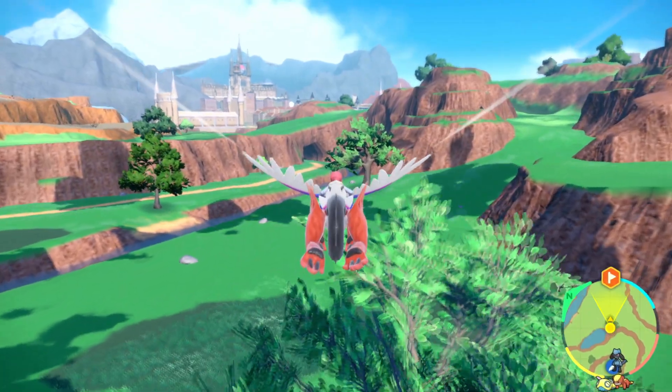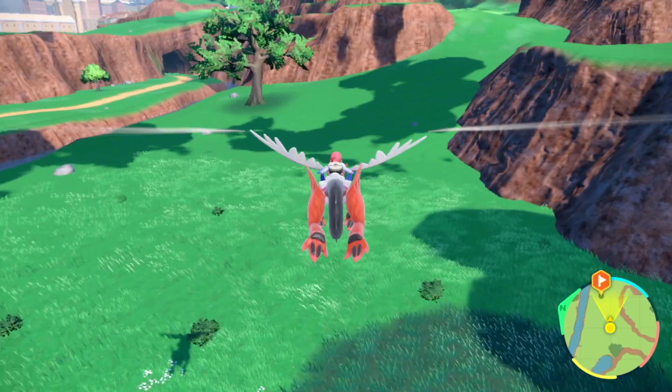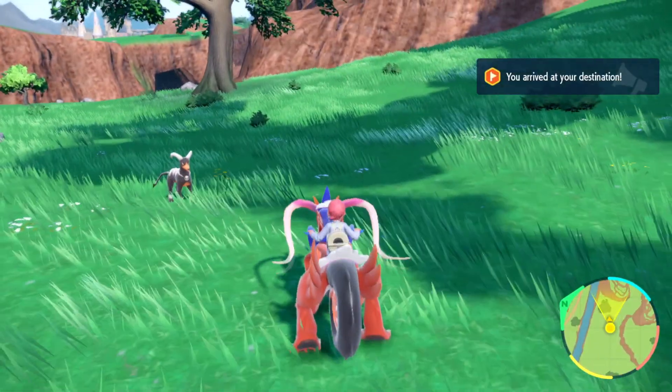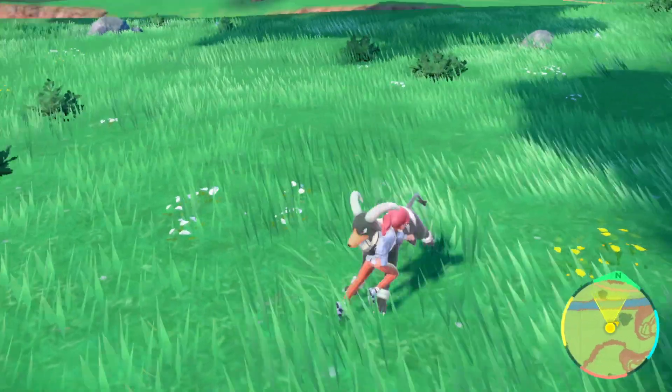Now if you don't have that Watchtower fly point, you can fly from Cortando or even Mesa Gosa West exit. Either way, make your way over to that spot we marked — it's right by this giant tree, and you'll find a guaranteed Houndoom. It is always going to be here for you specifically to catch.